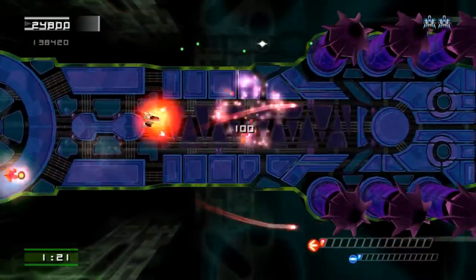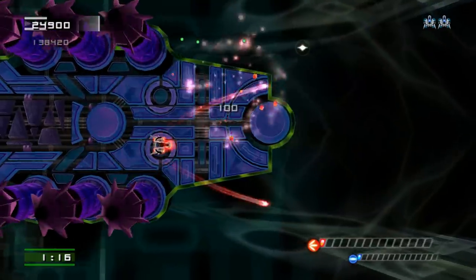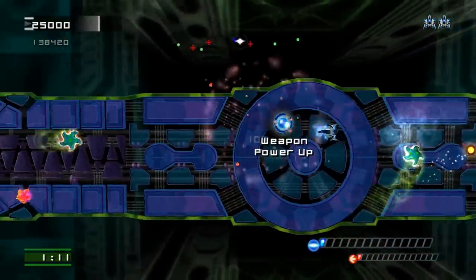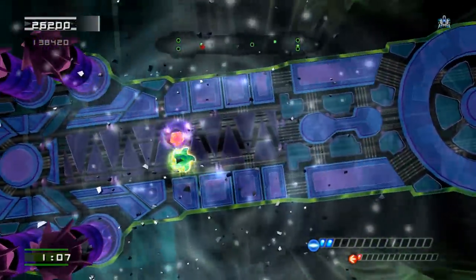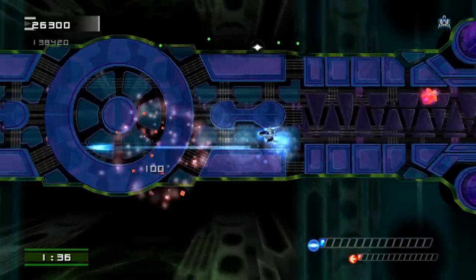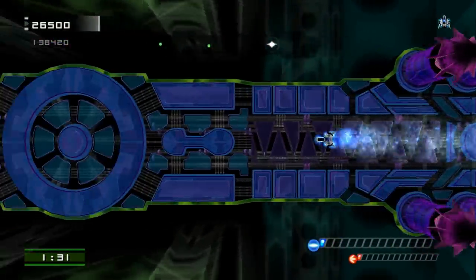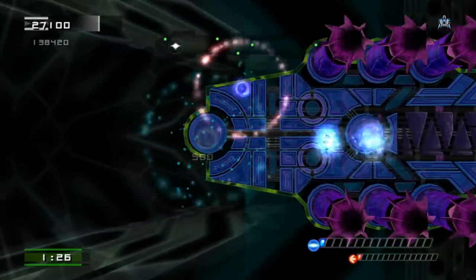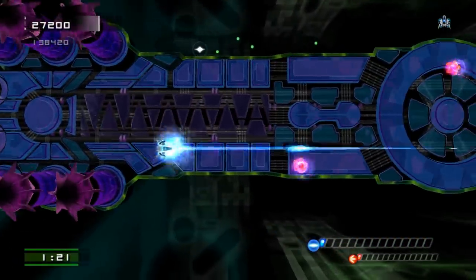You do have a secondary weapon — it's this right here. I find that weapon to be of little use. I can understand when you're supposed to use it, but I just stick with the standard laser. I think I have a better game because of it. I play better because I am just sticking with the standard, straightforward laser cannon as opposed to trying to switch. I'm sure that high-end elite AstroTripper players would know exactly when they need to switch between weapons, but I'm just lucky to beat a level.